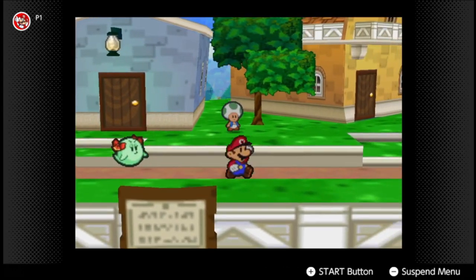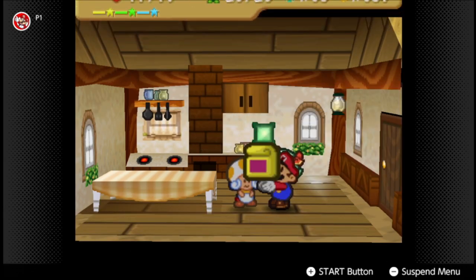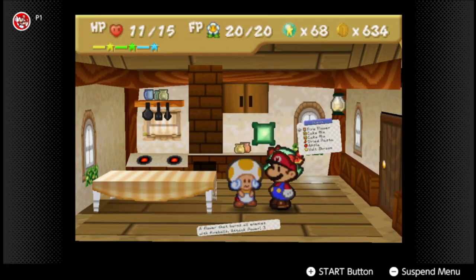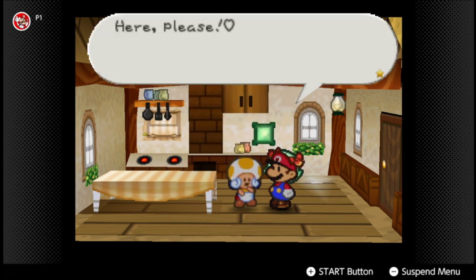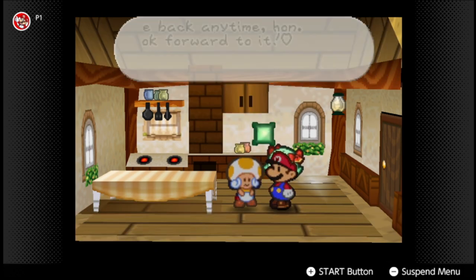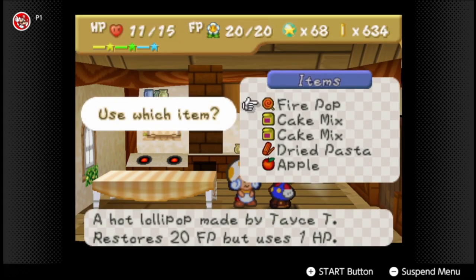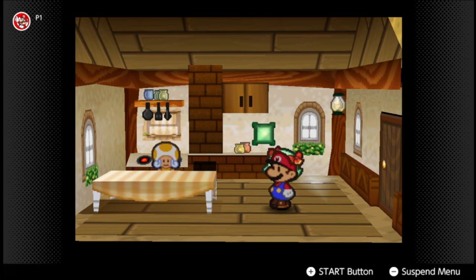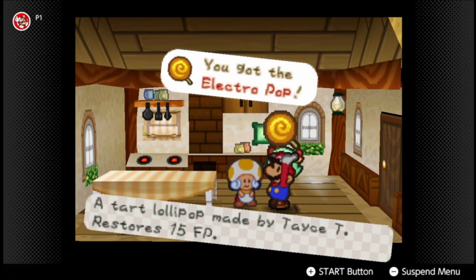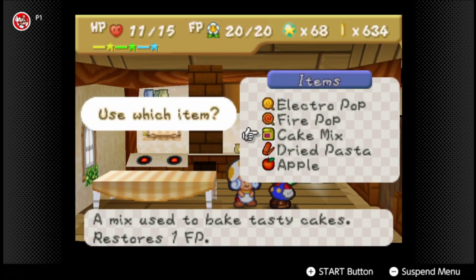This is the last batch of recipes we'll need with the cake mix for now. I got three of them. First, we're gonna combine the fire flower and the cake mix, which gets us the fireball — restores 20 HP but uses one HP. Alternatively, if we use the vault shroom and cake mix, we get the electro which restores 15 HP.